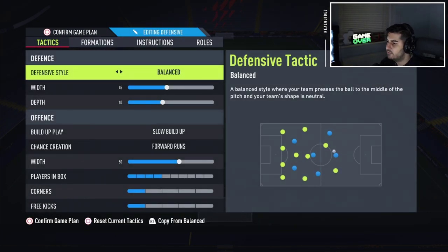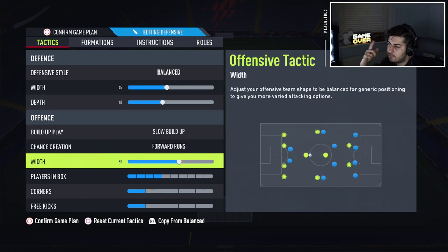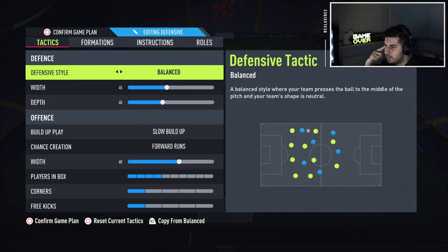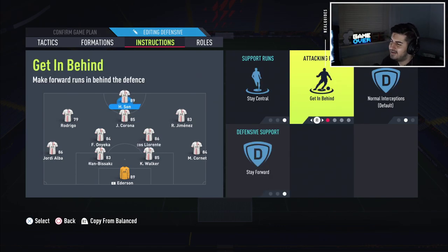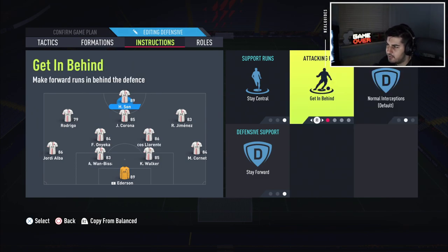This is the formation I use for most of the game. If I'm going into a game unsure, I start with this formation and progressively change after. Slow burn gameplay is still very effective. Forward runs and width are set — we made it to 60 as mentioned in last week's video, with width and depth staying the same. You can put pressure on every touch if you want to be a bit more aggressive. For instructions: stay forward, get in behind, stay forward for the striker. I switch between balanced and get in behind depending on delay — bad delay I use get in behind, otherwise balanced so the ball comes to my feet.